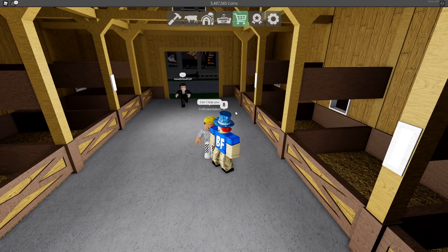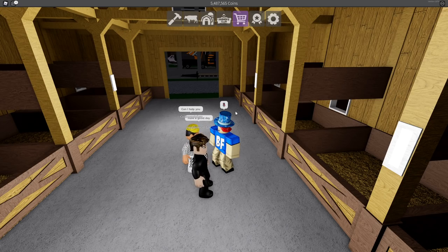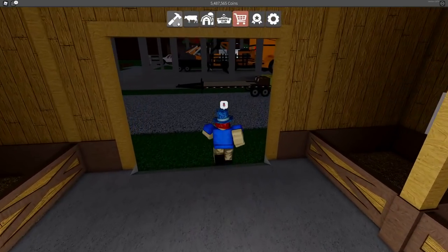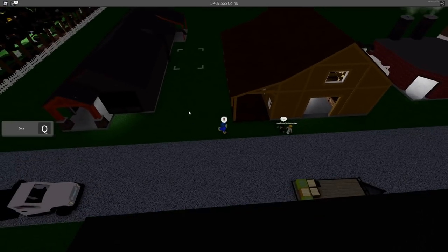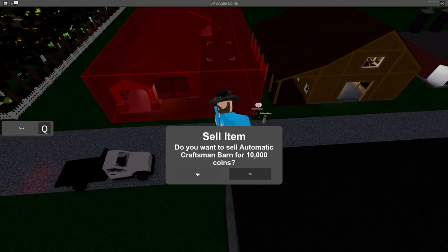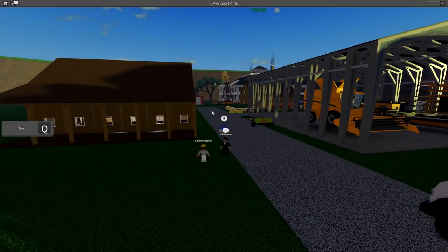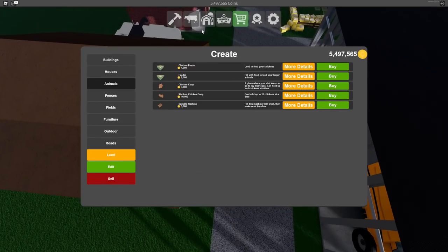Let's go ahead and get some cows into this barn and test it out to show you what an automatic barn looks like. First, we're going to sell the craftsman barn right here for 10,000 coins, just because I prefer the wooden barn. The sun is rising so we can finally see what it looks like.